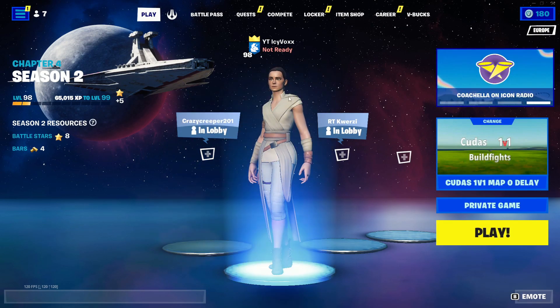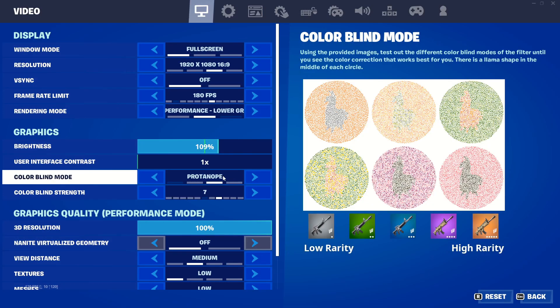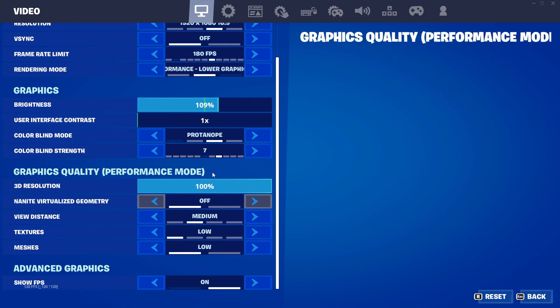Head back into Fortnite and those are the best settings. It looks pretty good — probably the best settings you'll have. These are mostly used by Fortnite pros. If you don't like them you can go find others, but you should be good with these. Make sure you guys like and subscribe — see you next time, bye.